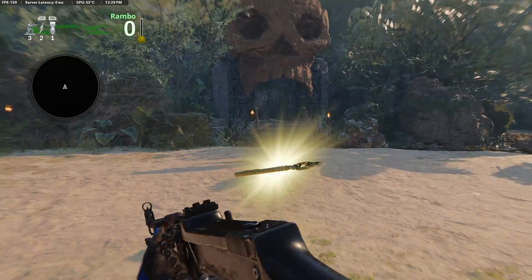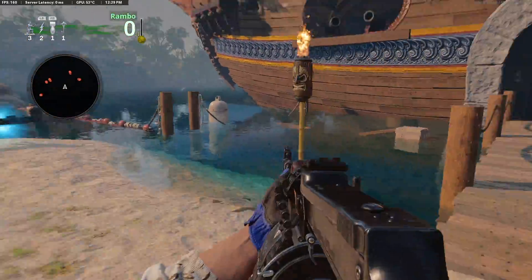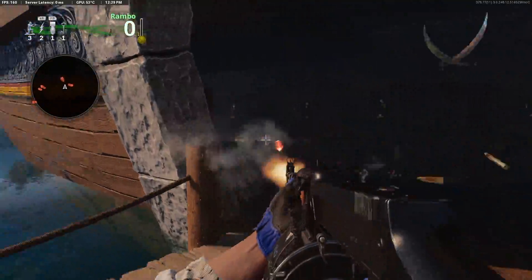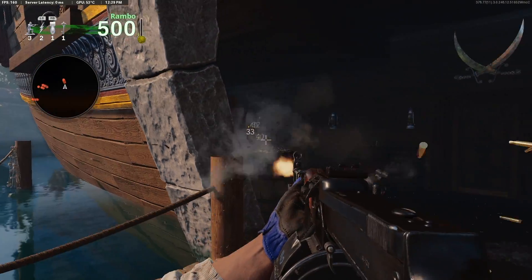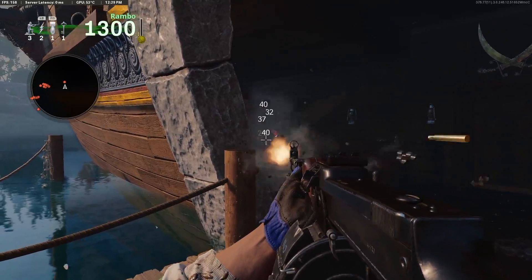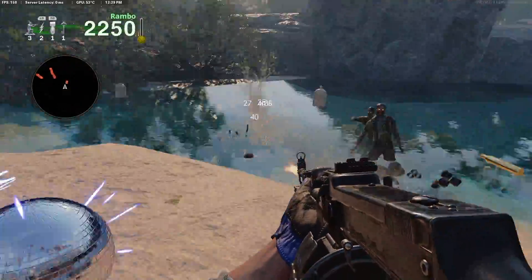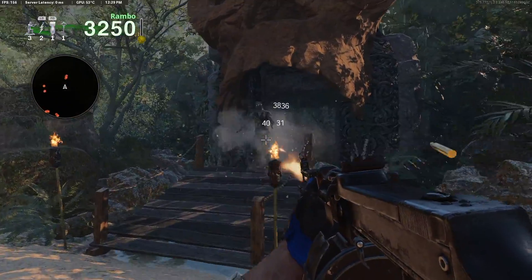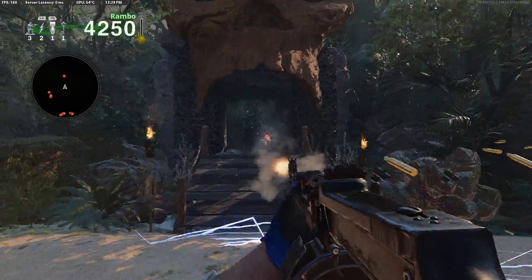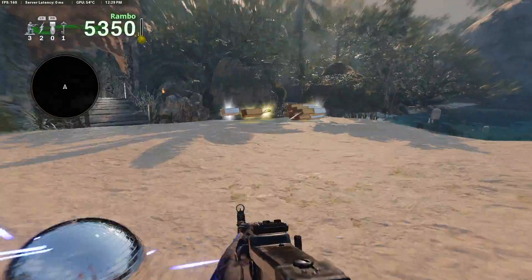Here we are on round one. These first four rounds are essentially time-based, but you can speed them up a little bit by dropping a nuke towards the end of the round. Around 30 seconds into the round you could drop a nuke, or you could look at your minimap and see when they stop spawning. Sometimes they troll you — it looks like they're going to stop spawning and then they start again. But if you don't hit the nuke at the right time, it's not really going to cost you too much, just a few seconds here and there.